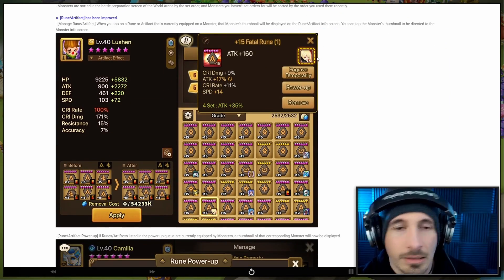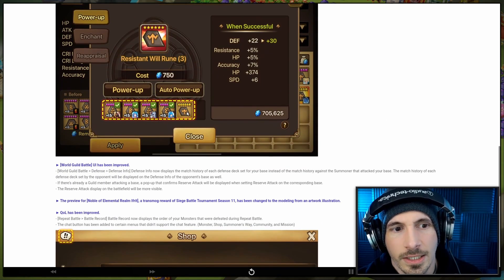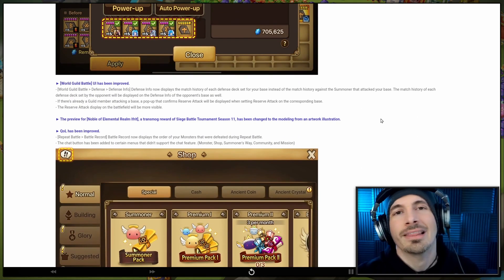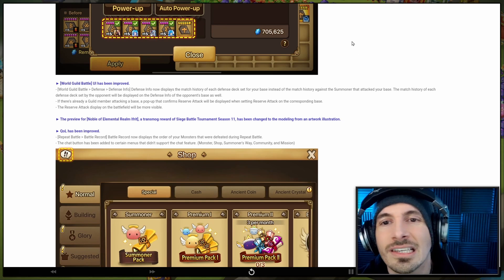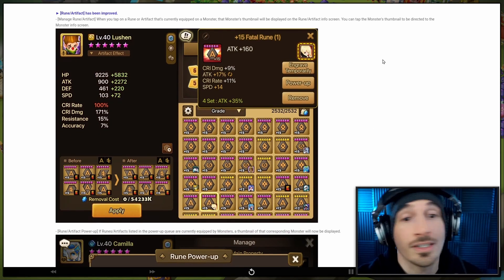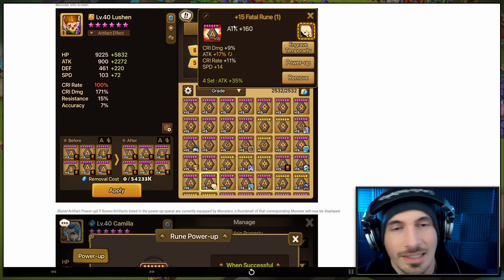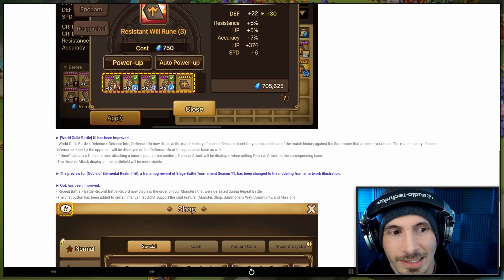There are also new indicators — they've put indicators of whatever monster is on a slot when you actually open this up. This wasn't here before; it was just down there, but now you can see it over here as well. They also did it in another section which wasn't like this before. Honestly, for something like this, I'm not focused on the icons — I'm focused on the monsters themselves.